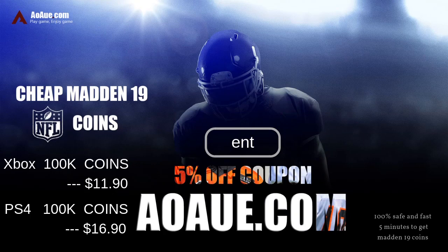What's up gamers? If you need the extra coins to build that guy squad, head on over to AOAUE.com and use discount code ENT for 5% off and dominate on the gridiron.